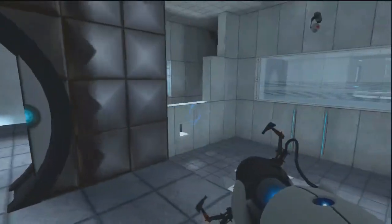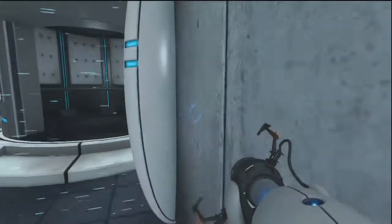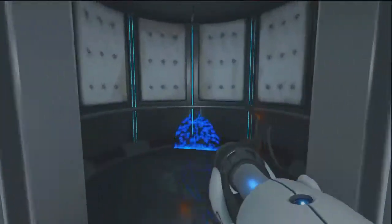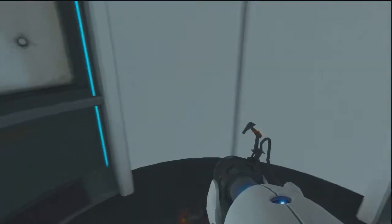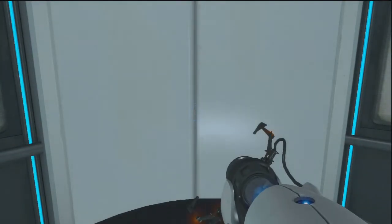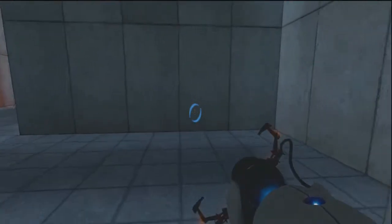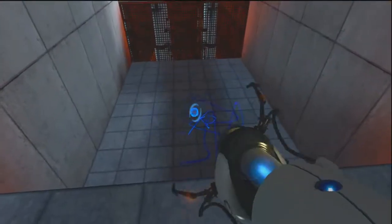You are now in possession of the Aperture Science handheld portal device. With this, you can create your own portals. These interdimensional gates have proven to be completely safe. The device, however, has not. Do not touch the operational end of the device. Do not look directly at the operational end of the device. I'm gonna stop every time GLaDOS speaks, cause she's just so interesting. Have a little listen.